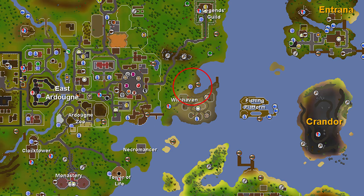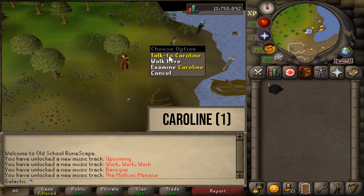To start the quest, you will want to talk to Caroline, who is located east of Ardougne and north of Witchaven. Talk to Caroline and select option 1.